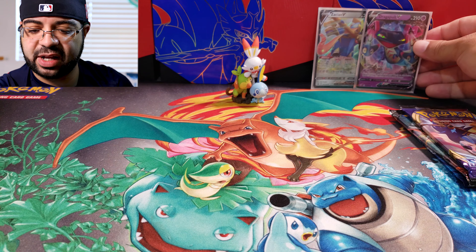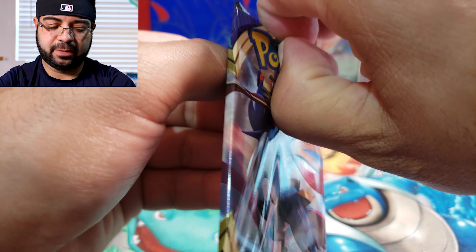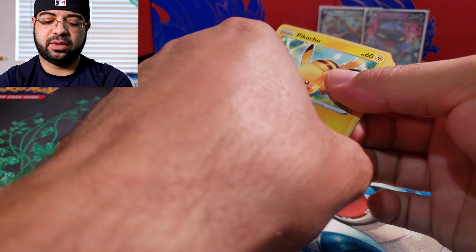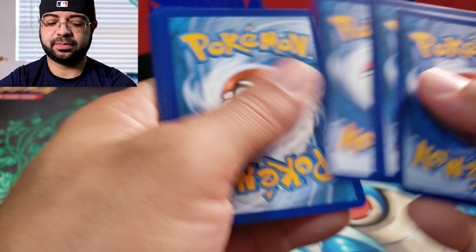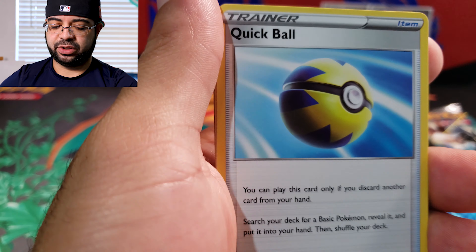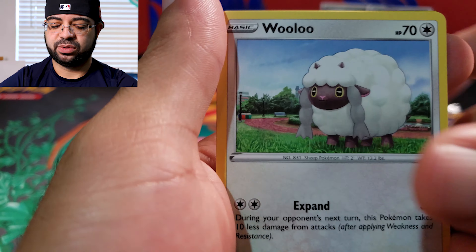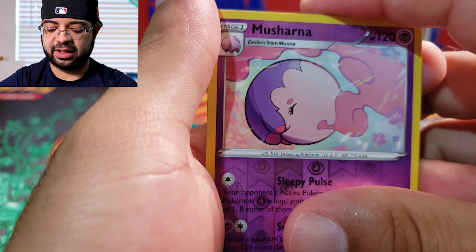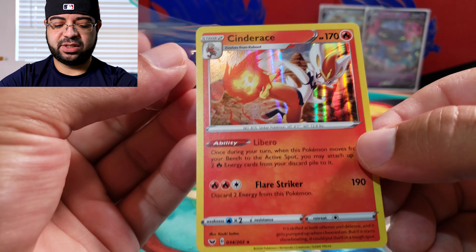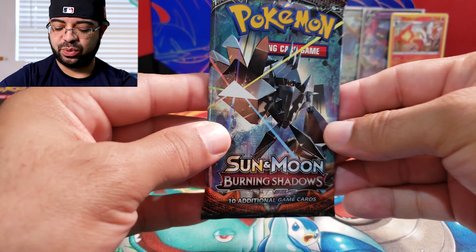Going to set Dragapult V right here next to Zacian. Now on to our Sword and Shield base pack. The co-card — that's some luck. We have our Fire Energy, Energy Search, Quick Ball — there goes Pikachu — Galarian Meowth, Wooloo, Rookidee, and the last card — nice, Cinderace Holo Rare! Going to be single sleeving this one and set it right here.